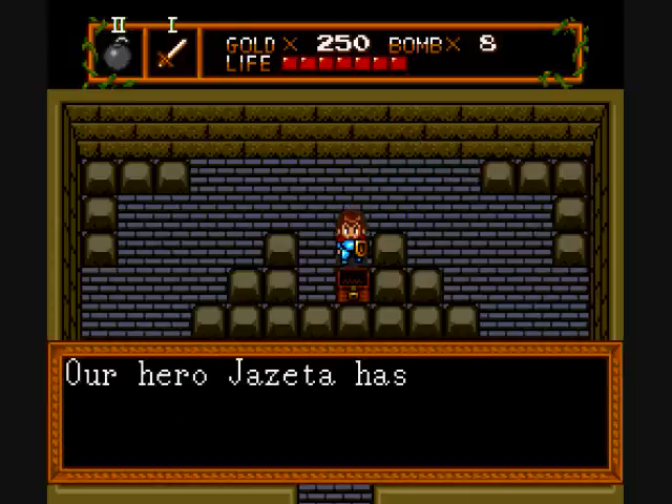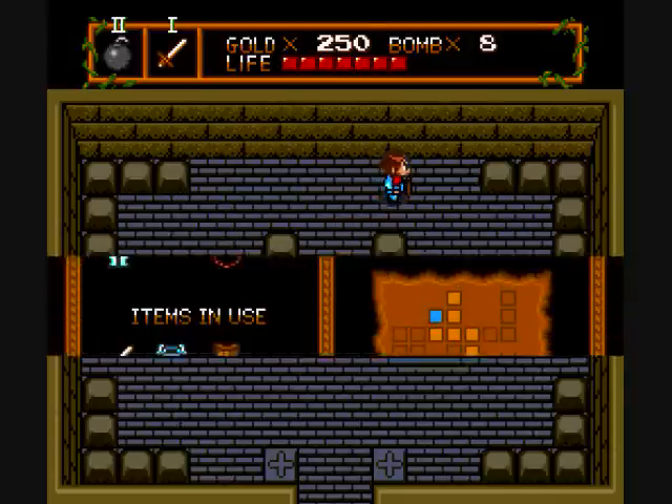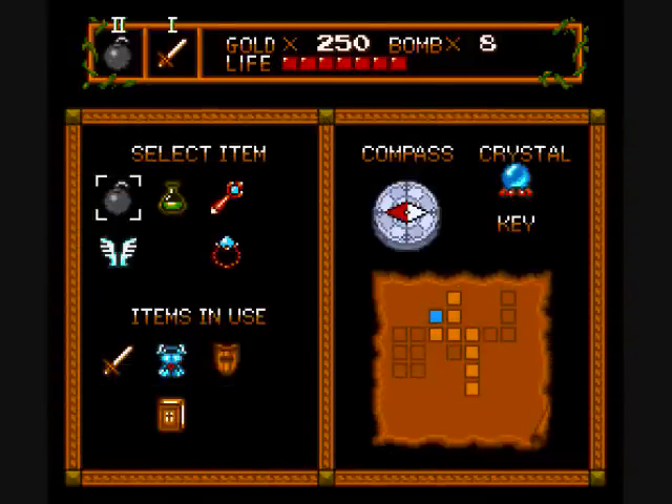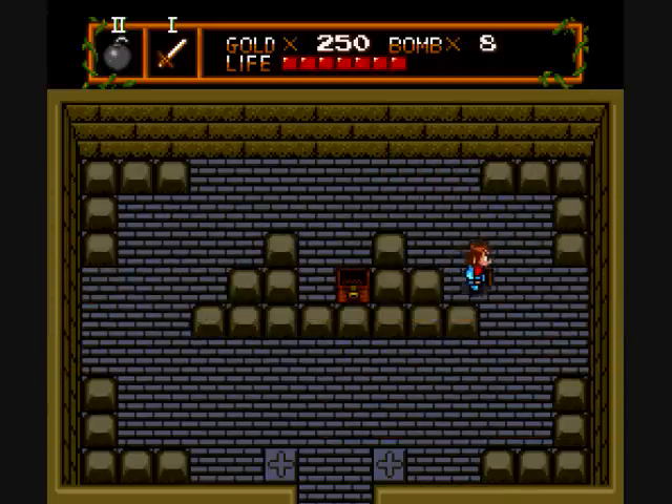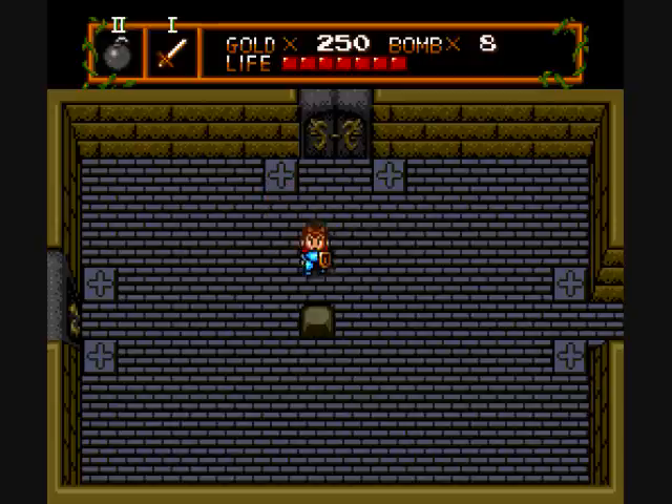The crystal ball — well, it's a map. The blue spot's where I'm at. Therefore, I gotta go a little bit more to the left, and I want to keep exploring.